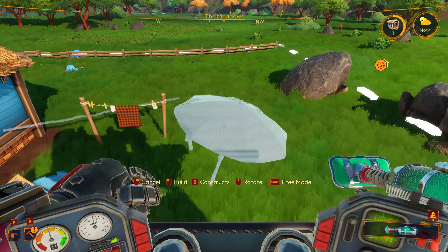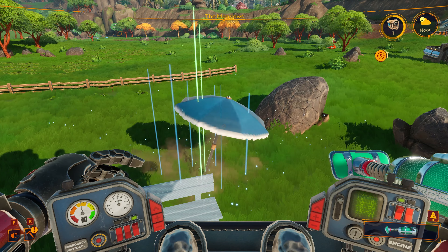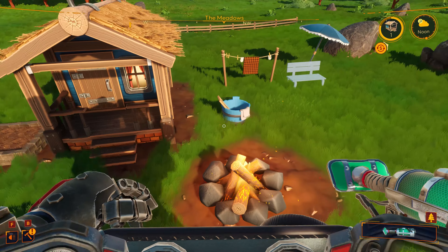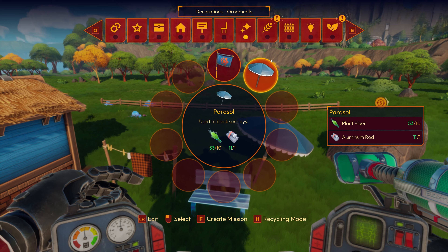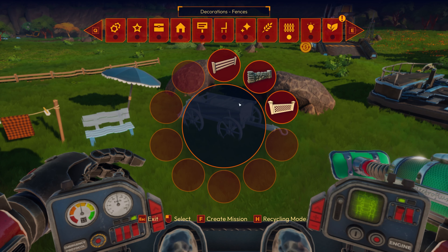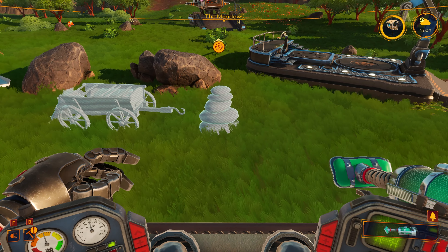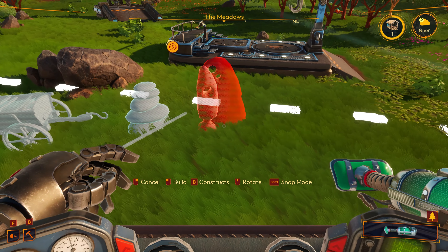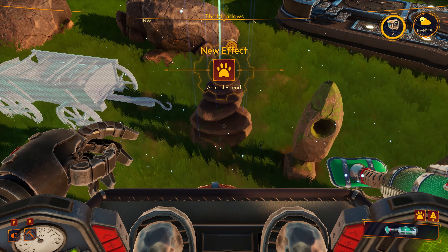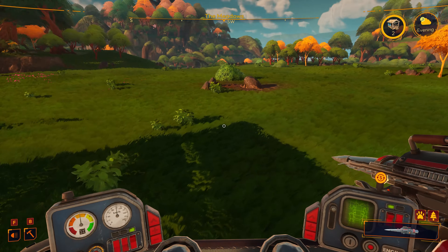I wasn't paying attention to see if that increased our house rating. We got a bench though — let's put the bench down over here. A parasol — well, we might as well put a parasol down behind the bench. We're going to be out of wood, it looks like. I'll finish getting these things slapped down. A cart — this thing looks cool, we'll put the cart right there. Different kinds of fences, the campfire, decorative rocks. Our house level is going up, I think.